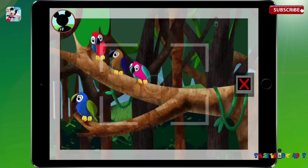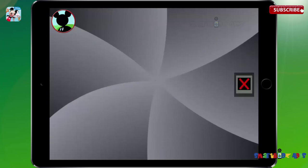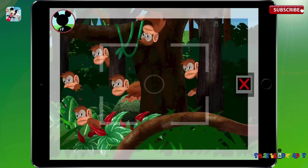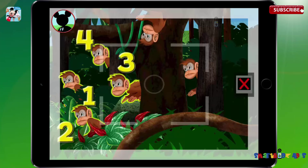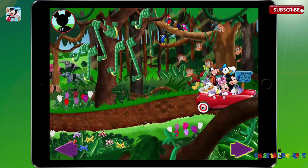Those are parrots. Touch the animals to count them. One, two, three, four. Now tap the camera to take a picture. Say cheese. Keep looking, everybody. Those are monkeys. Touch the animals to count them. One, two, three, four, five, six. Great. Now tap the camera to take a picture. Say cheese. Tap the arrow to keep going.